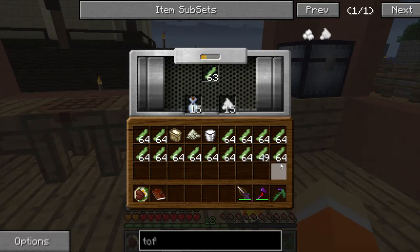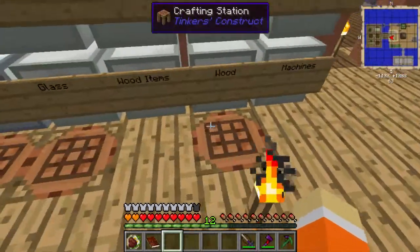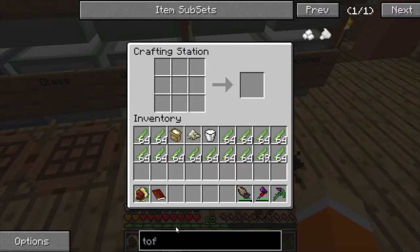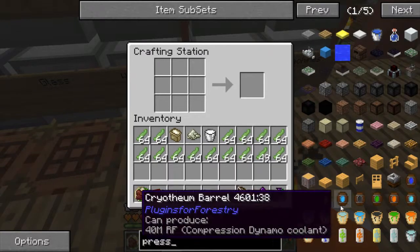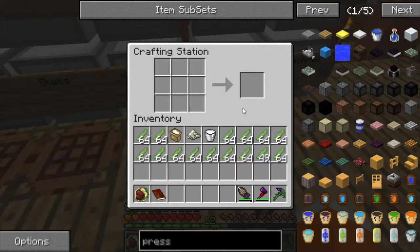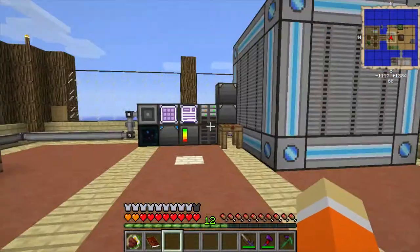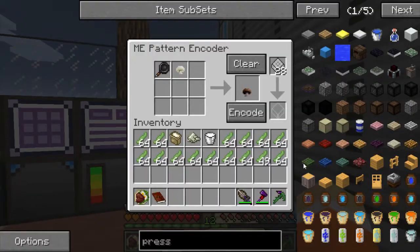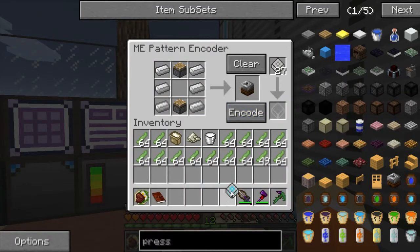This tofu thing is gonna take a while - maybe I should make more of these machines. Let's see - pressure press, press, press - that's easy, pistons and iron ingots. We don't even need this glass really.